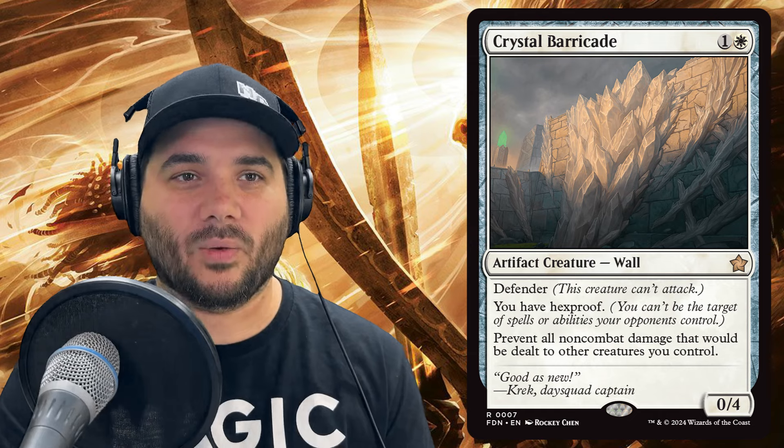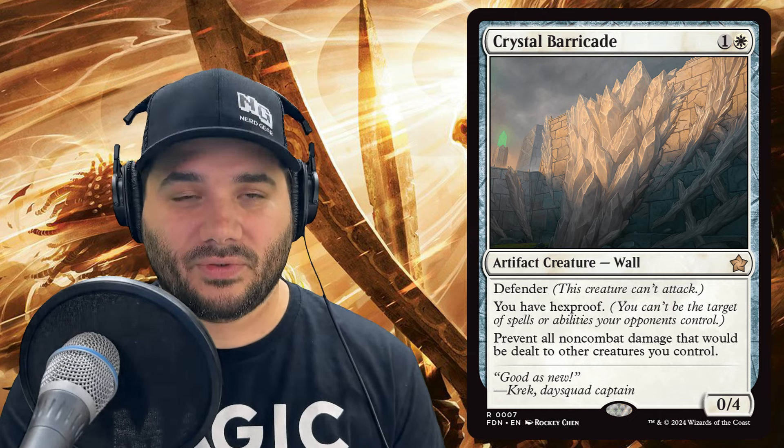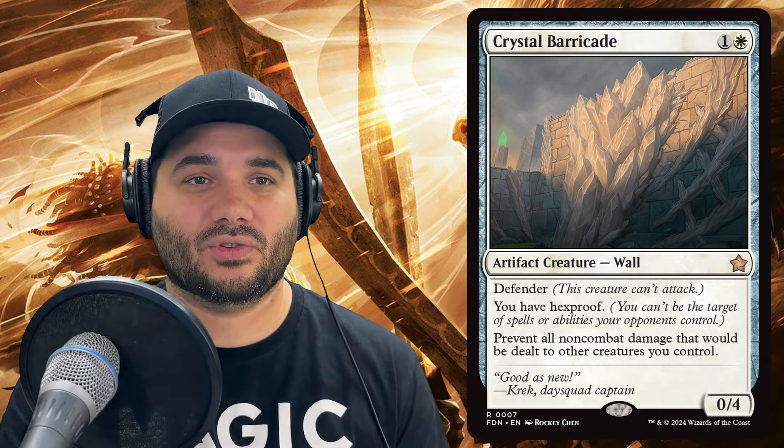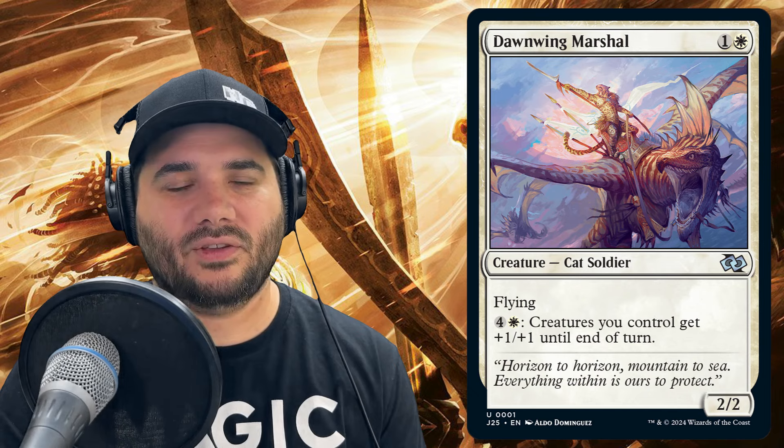Next we have another new card: Crystal Barricade for one and a white. It's a wall with defender — you can't attack with it. It says you personally have hexproof, so opponents can't target you specifically. It also prevents all non-combat damage that would be dealt to other creatures you control. Then we have Dawning Marshall for one and a white — it has flying, and you can pay four and a white to give creatures you control plus one/plus one until end of turn.